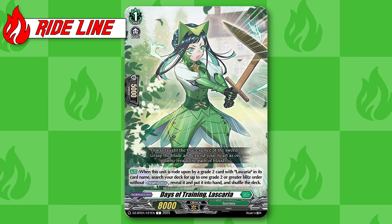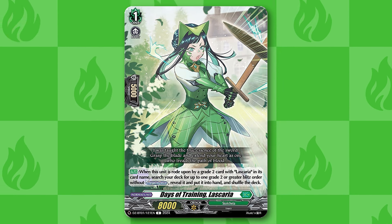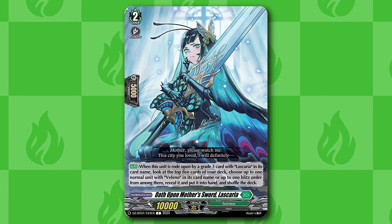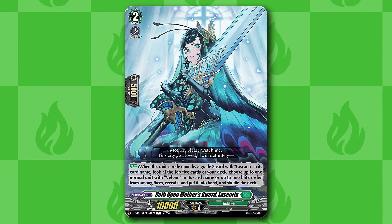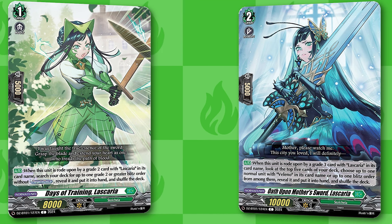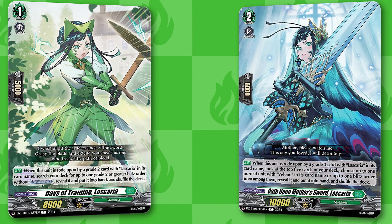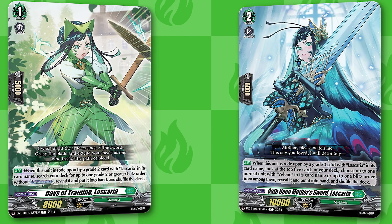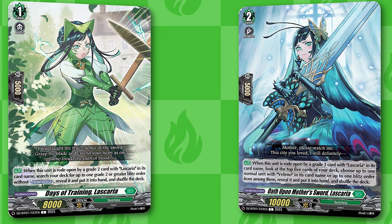For our rideline, the Grade 1 Lyscaria, whenever it's ridden upon, lets you search your deck for any blitz order and add it to hand. The Grade 2 Lyscaria, whenever it's rode upon, can check the top 5 and add a Valeno unit or blitz order from among them into your hand. So both of these rideline units will replace the discard cost, with the first directly tutoring a blitz order and the second finding a unit or blitz order off the top 5, depending on what you're missing.